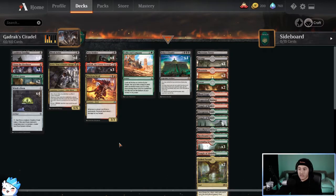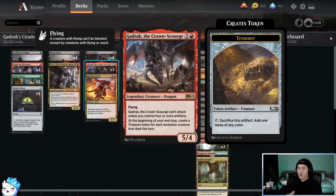The main piece I put in that isn't in other deck lists I've seen is Gadrak the Crown Scourge. Gadrak is a three-cost legendary creature that's a 5/4. It has flying and it cannot attack unless you control four or more artifacts — it's not impossible to get it to attack but it is kind of difficult. The important part: at the beginning of your end step, create a treasure token for each non-token creature that died this turn. The reason I put in Gadrak is I was running this deck with a different list.